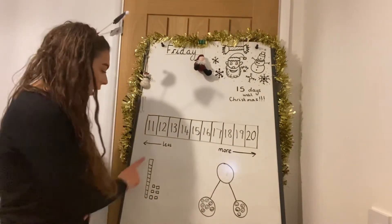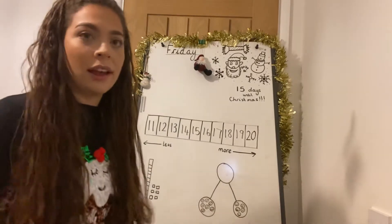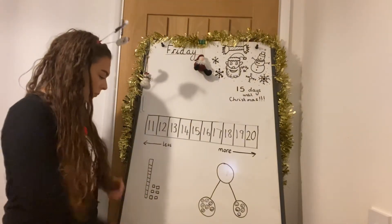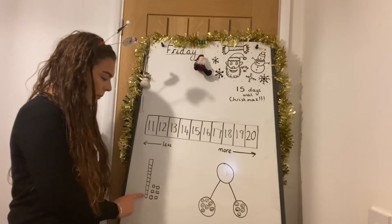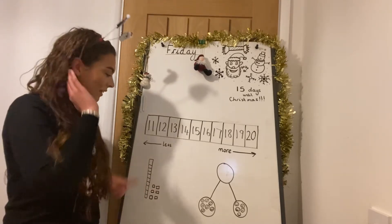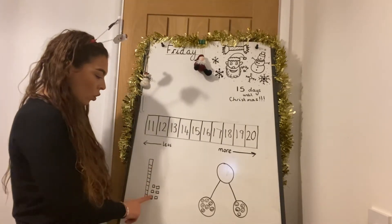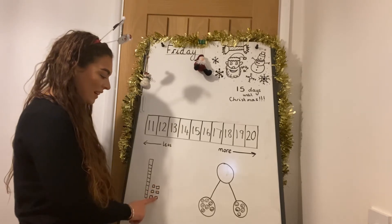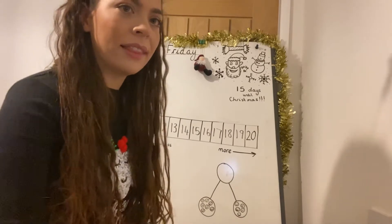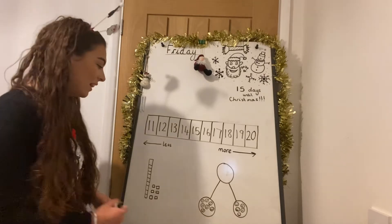So we're going to start with a huge amount of presents that Santa has got in his delivery sleigh today. When we've got lots of cubes stacked on top like this and there's 10, we can count that as 1 ten. So I know I've got 1 ten here and I've got one, two, three, four, five, six ones here. Can you remember how much that is all together? 1 ten and six ones — that's 16.